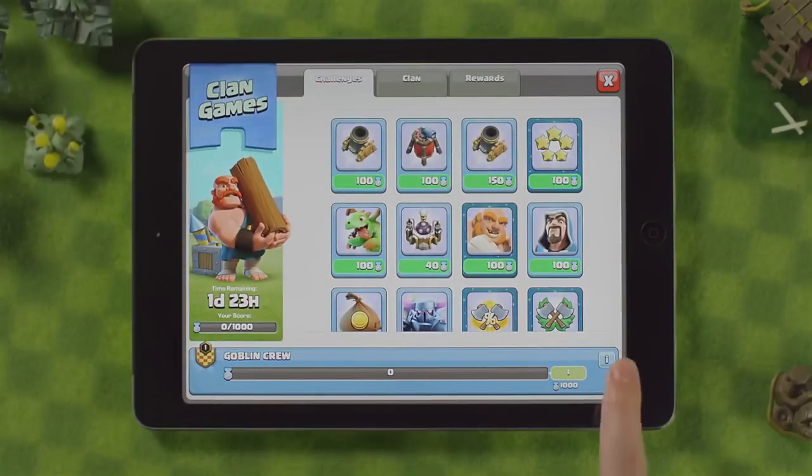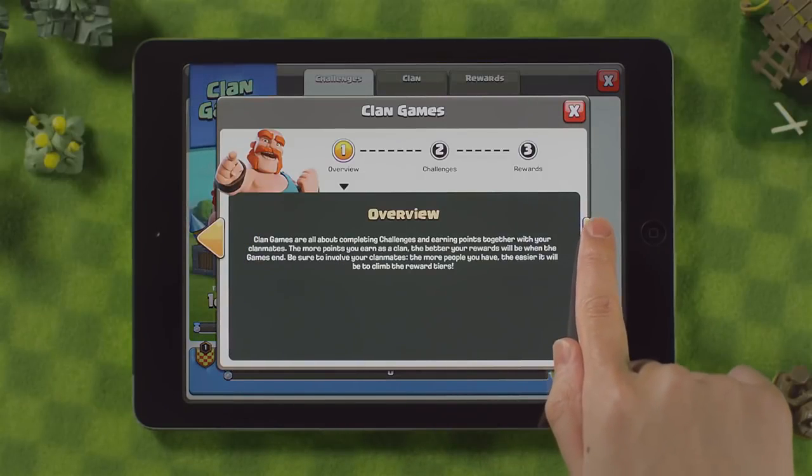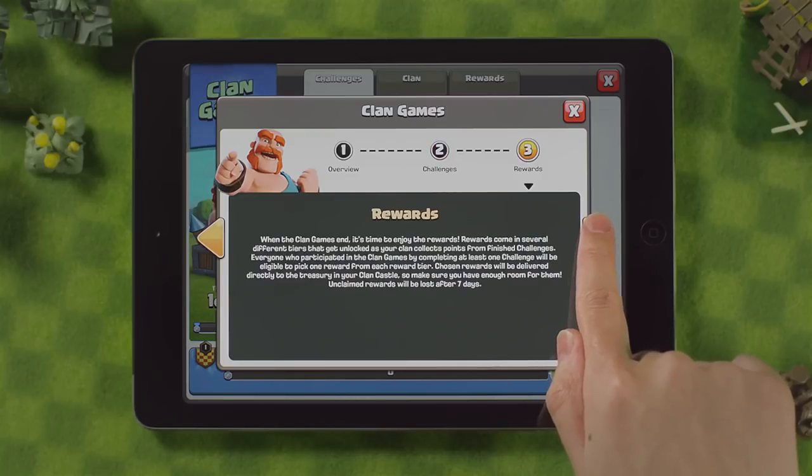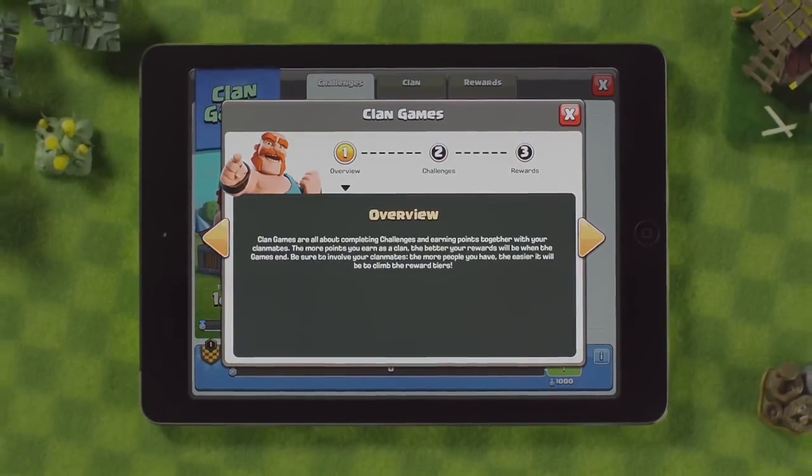For reminders on how the clan games work, tap on the little info icon at the bottom right of the window and it will open up a quick tutorial to help get you going. Exciting challenges await!